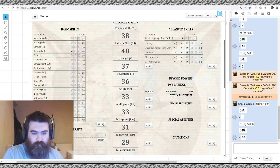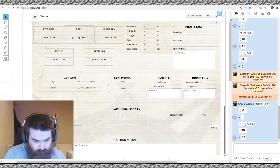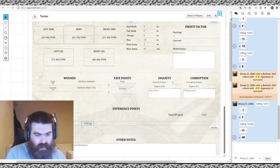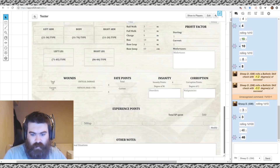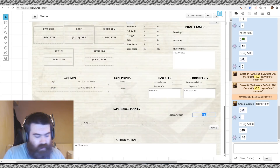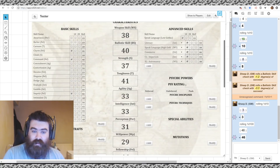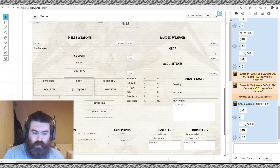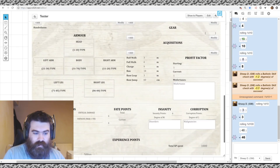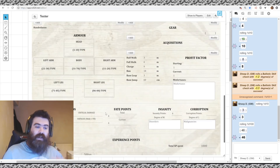For example, buying a Toughness Simple advance for 500 XP takes Toughness to 41 — that's a Toughness Bonus of 8. The 4 I rolled earlier then gives us 12 wounds instead of 10. So you want to wait until character creation is done before rolling your wounds, in case you increase your Toughness during the XP-spending phase.